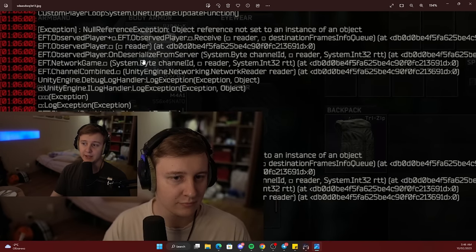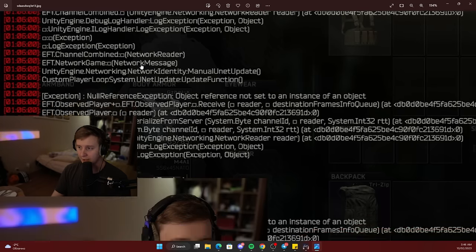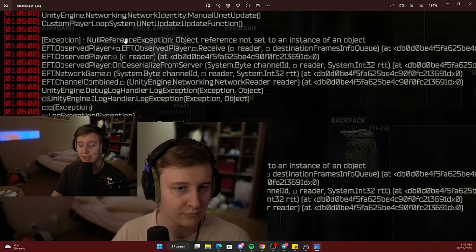So what do these errors actually say? There is a null reference exception — an error which goes for like 8, 9, 10 lines, and then it just repeats itself. It's the same error all over again. And if you're getting this error in your console, it means 100% there is an invisible player in your lobby.